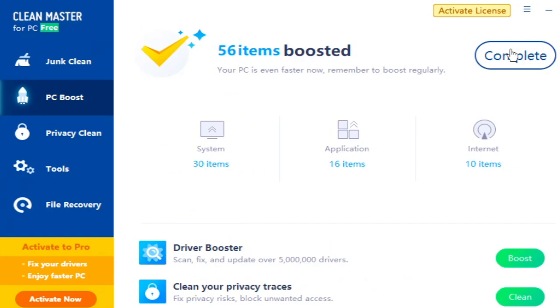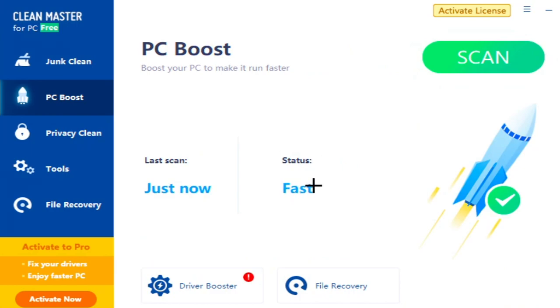Make sure to run PC Boost regularly. As you can see, 56 items were boosted: 30 system items, 16 application items, and 10 internet items — that's really good. Press Complete and our PC status is now showing as Fast.